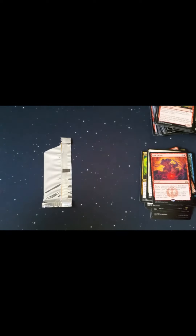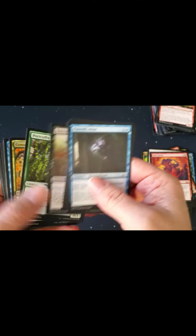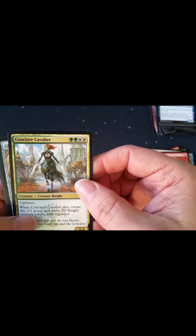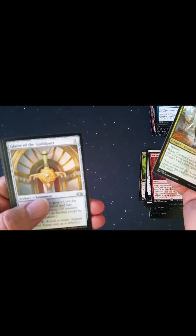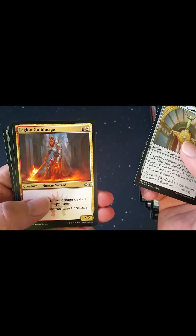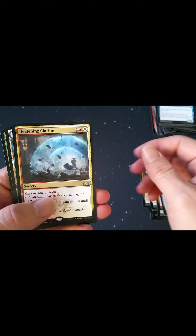This is the one I got from Target, let's see if there's anything special in it. I love that card — I need to find it in foil one day. Conclave Cavalier, Glaive of the Guild Pact, here we go — Legion Guildmage, and Deafening Clarion.